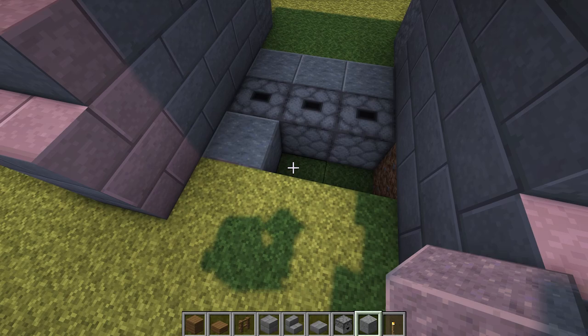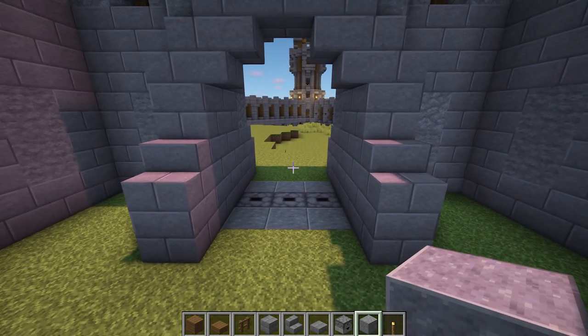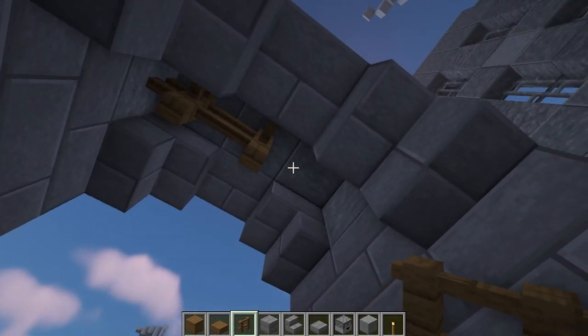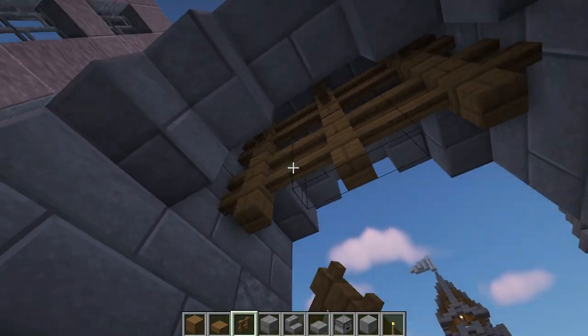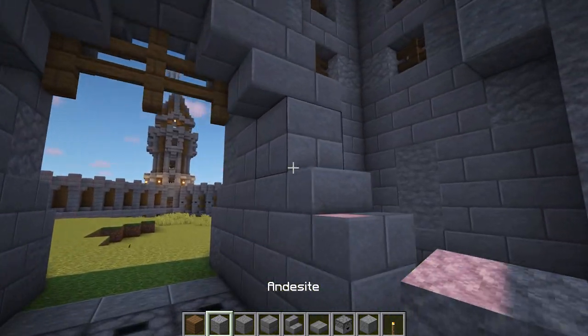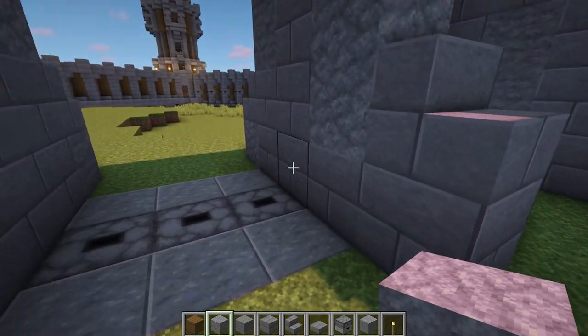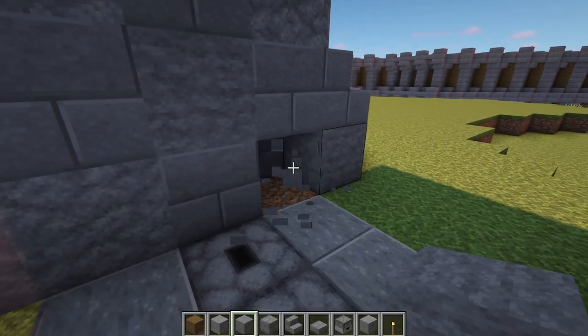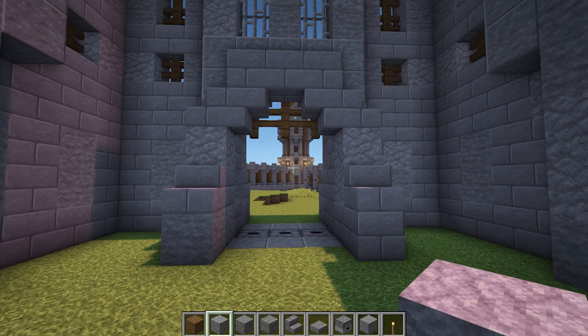Then add another three polished andesite after this. Now above the droppers, add two rows of spruce fences to look like a gate. To finish off the entrance, replace some of the stone bricks with stone, andesite or cracked stone bricks to add some texture. And that's the entrance finished.